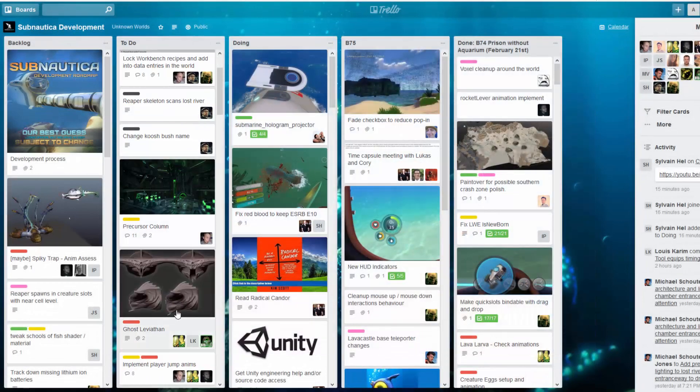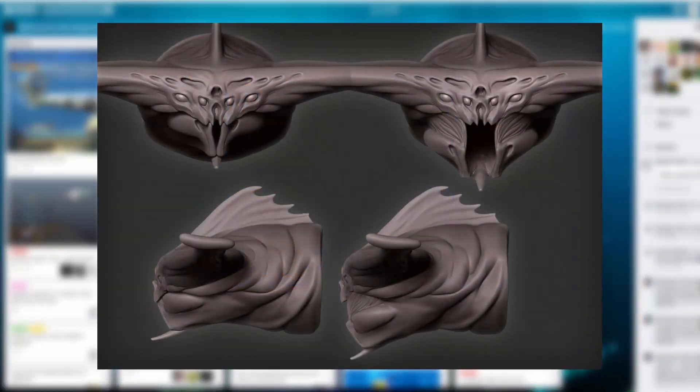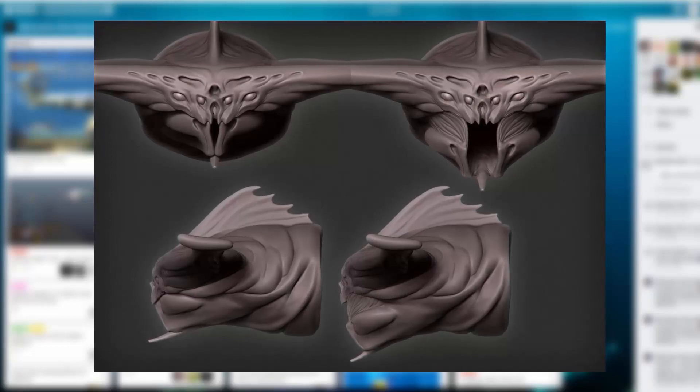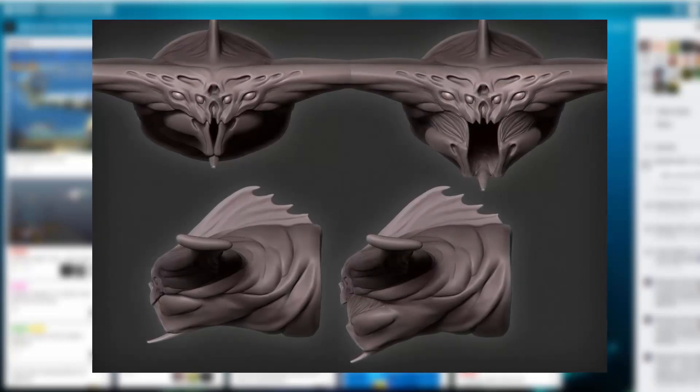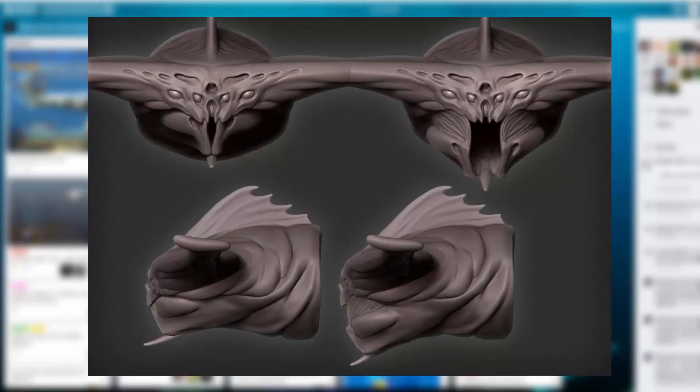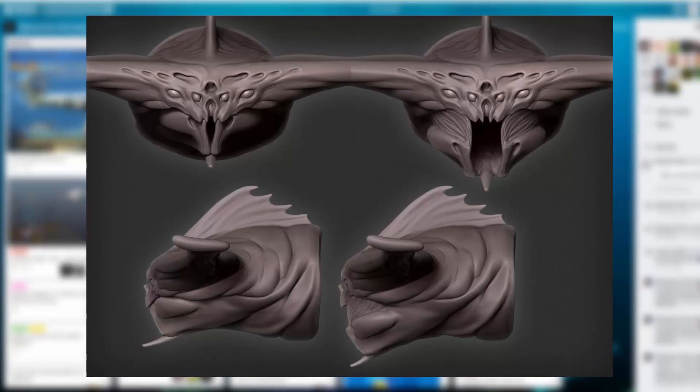We also have a picture of the Ghost Leviathan — it has something to do with weights and skin, but because I'm not a developer I have absolutely no idea what that means. It kind of looks like a hunting trophy to me, but that is very unlikely so don't count on it.